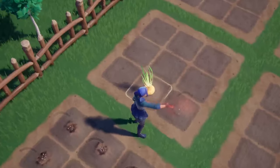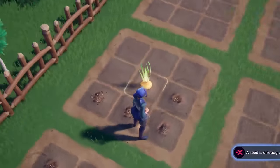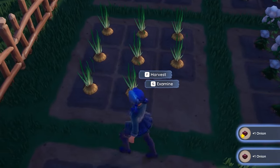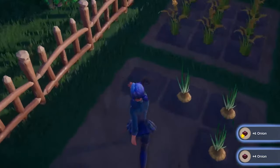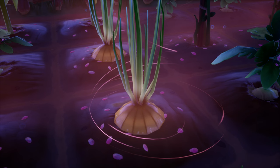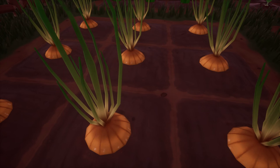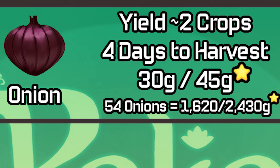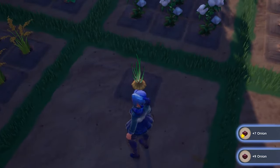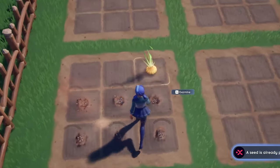Next is onion. These take four days to harvest and I was able to get two crops each time. Because it takes four days out of the 12, we can only harvest three times, which gives us 54 onions. Our profits go down a little — it's 1,620 and 2,430 compared to the carrots, so only a difference of about 36 gold on one end and 18 gold on the other.